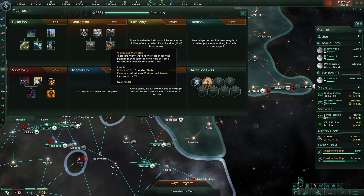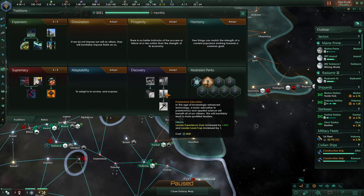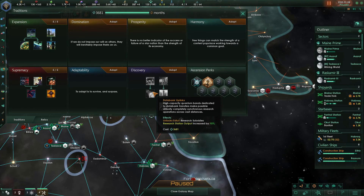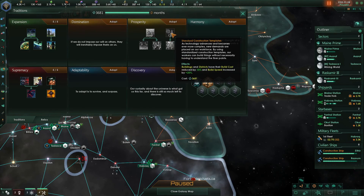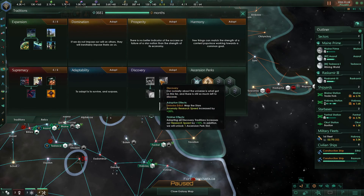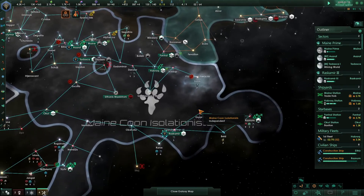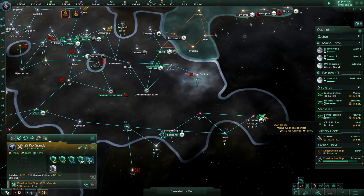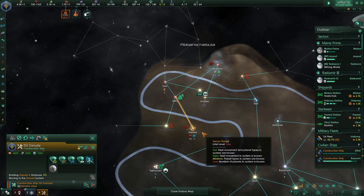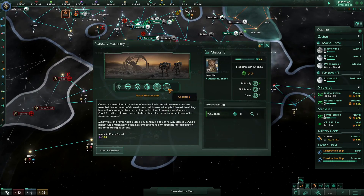I kind of like the sounds of discovery compared to prosperity, even though prosperity is probably another one to take next. Research alternatives increased by 1% - I like that, let's do it. Construction complete - construction ship over here, grab this. The marauders - troublemakers. You guys are working on the last thing.